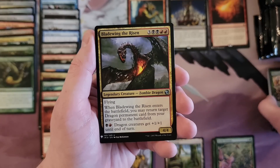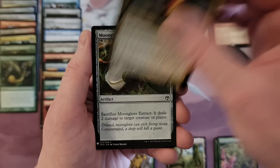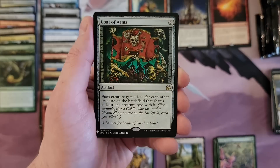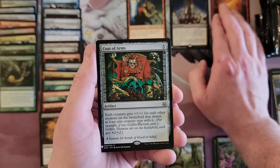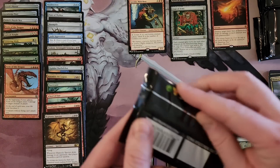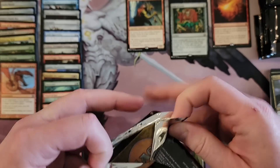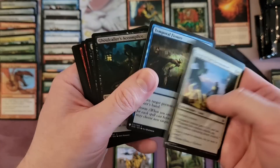The crowd goes wild — it'd be nice if that were real right now while opening this box. Blade Wing the Risen, Extract Hippie, Coat of Arms — good pull! Another Form of the Dragon — doubling up on that. The box is like, 'I know what you like, I know you like red dragons,' and I'm like, no, no, not really.